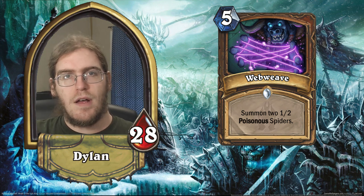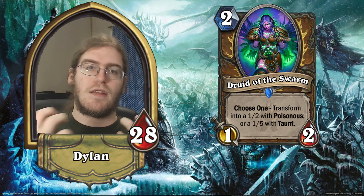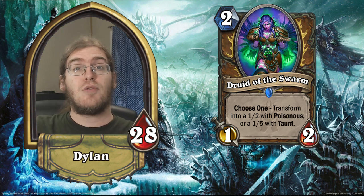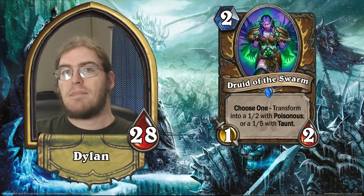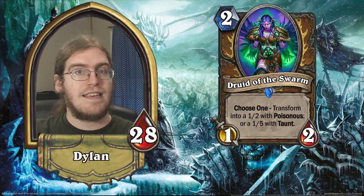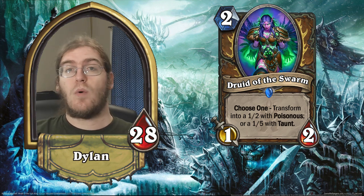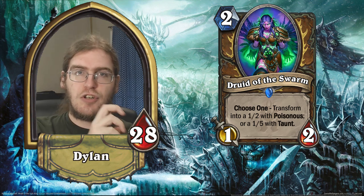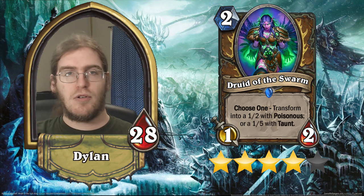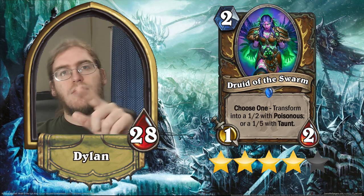Moving into rares, we have Druid of the Swarm. This is a two-mana choose-one creature — it can turn into a one-five with taunt or a one-two with poisonous. This card is everything that Crypt Lord and Web Weave wish they were. It has a significant advantage over Tar Creeper in that it only costs two mana, so you could coin it out turn one against Pirate Warrior or Token Shaman to get extra tempo. It also has late-game flexibility as a one-two poisonous if you need to remove a big minion. Four stars.